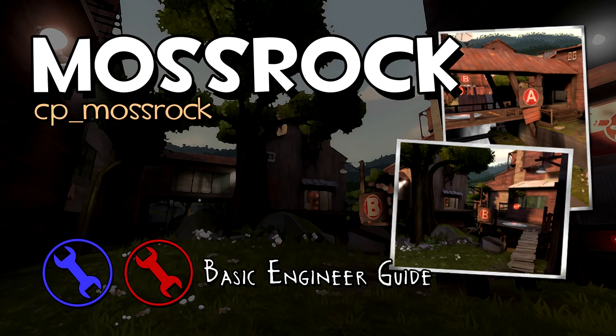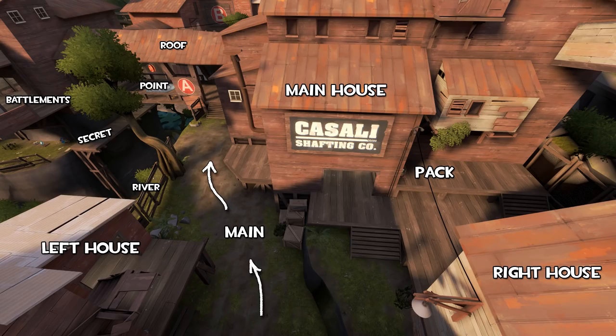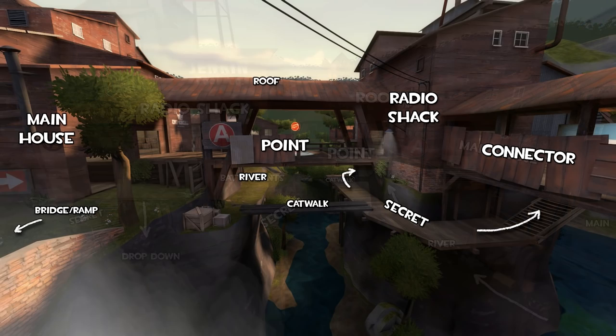Hello and welcome back to the Engineer's Blueprints. Today we're going to be going over one of the maps introduced in the Jungle Inferno update, Mossrock. This is a 2.1 stage attack-defend style control point map and one of my personal favorite attack-defend maps added to the game recently. This is also the very first community-made map that I've covered in the series.